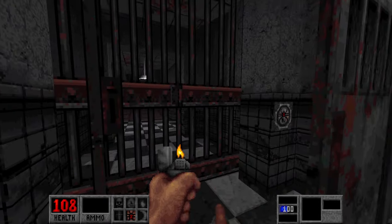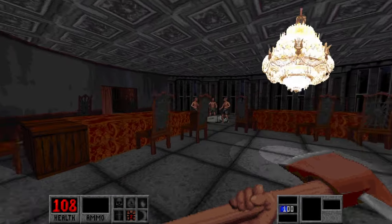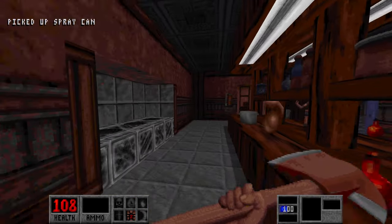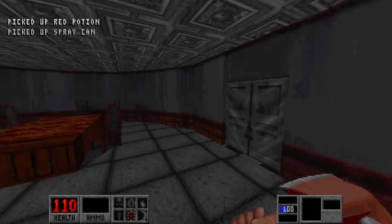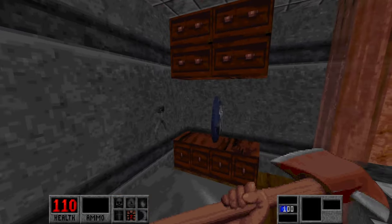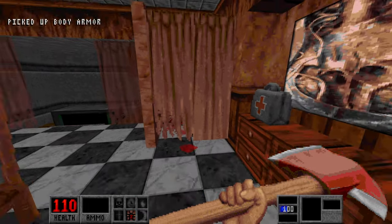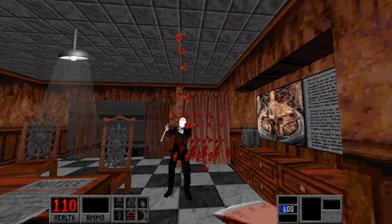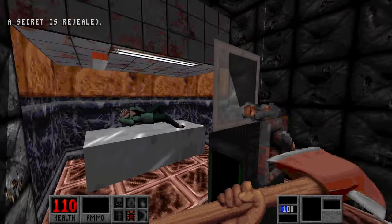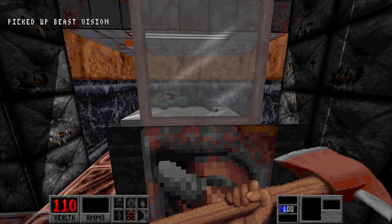Okay, so first things first, we're going to go through the spider key. We can go through here. A couple of civilians are surrounded under the dead body. These are the zombie butlers that replace the default zombies from Blood. Go to the med station here, grab an additional shield, body armor. It's stuck. We could grab this little device tool here. We open up, we get the night with the beast vision — night vision, as I like to call it.